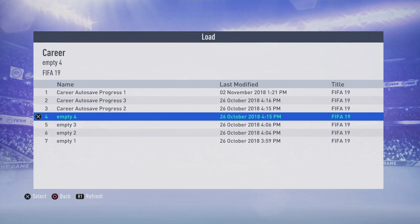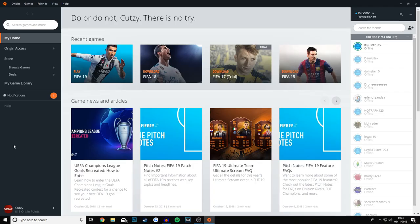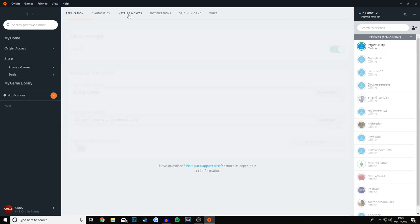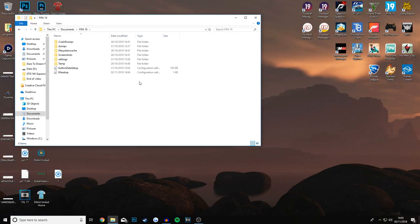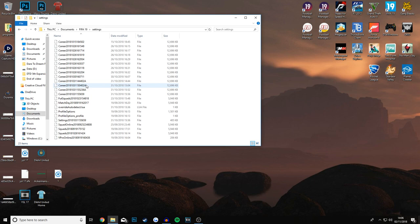Now if you didn't quite catch that, don't worry - this is why this video is so long. We have time codes in the description that will send you to the beginning of me doing this in real time on the PC and the PlayStation. But for now, it's time for me to quickly run through what you have to do on the PC version. First thing to do is go to Origin, Application Settings, Installs and Saves, Cloud Storage - turn that off for a while. The directory for your FIFA 19 career mode saves is PC, Documents, FIFA 19, and then Settings.